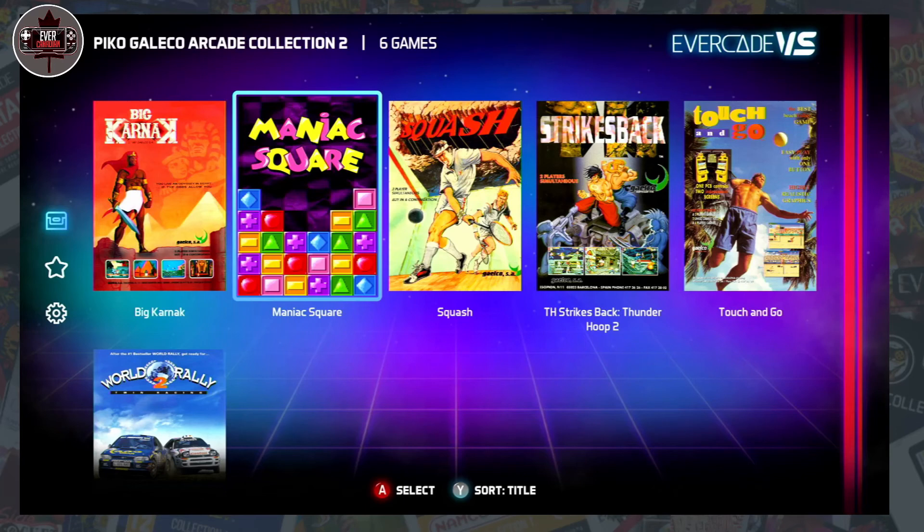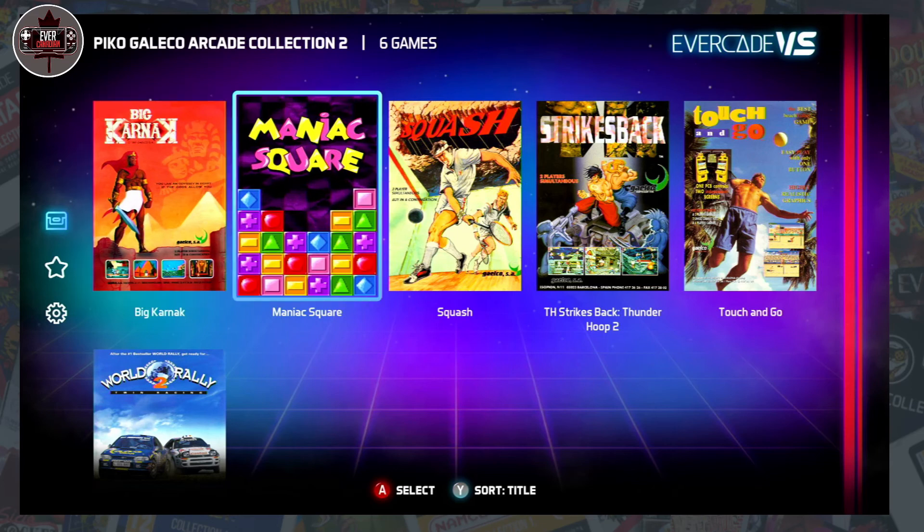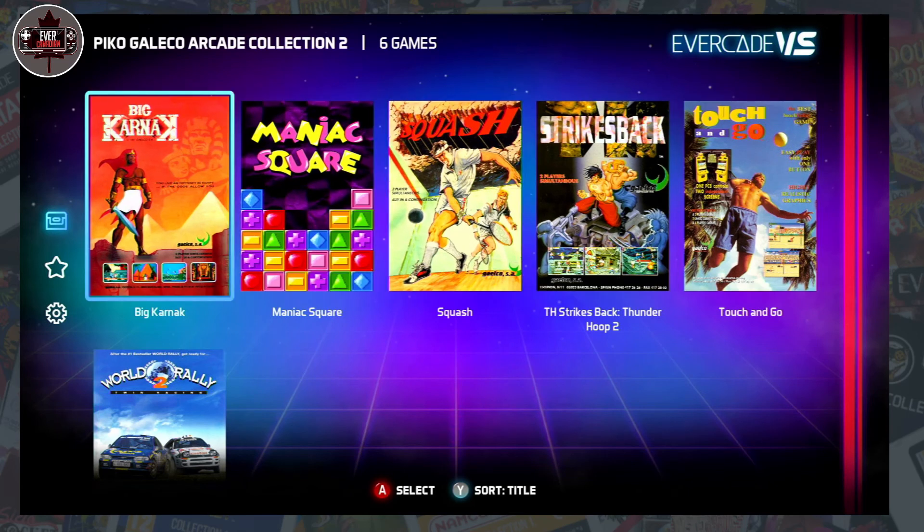Good day everybody, I am Pete, this is the Ever Canadian, and we got a real treat here — the Pico Gallico Arcade Collection 2. This is my initial first impression, first reaction to this cart, just got it. Please go check out my unboxing video if you want to see all the goodies inside the case, but here we're just doing a quick little run through on each of the games. There's only six games on here, and not too many carts have had such a lead-up of people not really impressed with what they're seeing off the trailer for this collection.